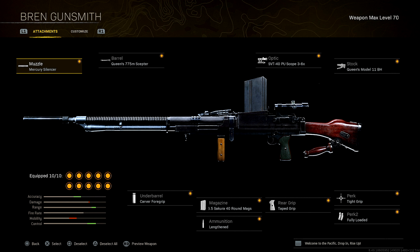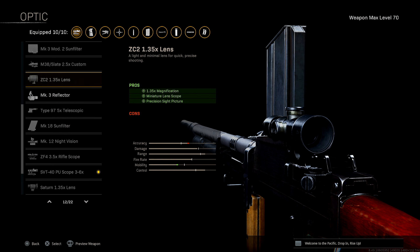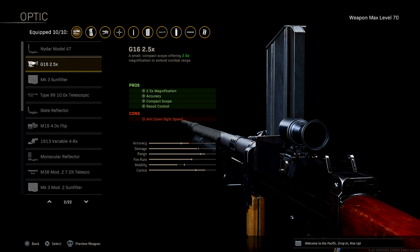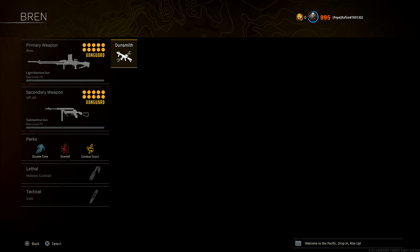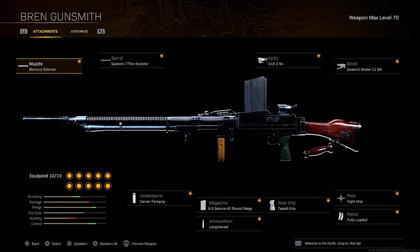You guys can go ahead and screenshot the class setup. Honestly, the only thing you really need to be messing with on this gun is maybe the optic. You could just choose whatever optic you like. Sometimes I use this one which seems to give you less visual recoil at range, but sometimes I also use the G16 2.5x optic. At the time of this recording, I didn't even have the Brand fully leveled up.